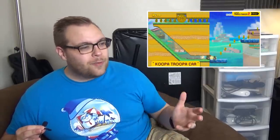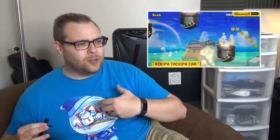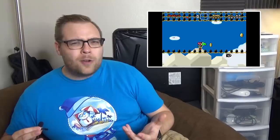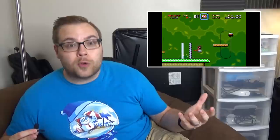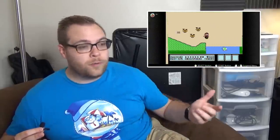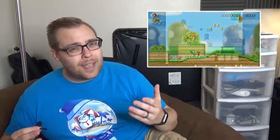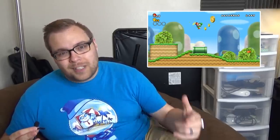Super Mario Maker 2 is just around the corner and I could not be more excited. Thinking of all the level ideas and crazy situations we'll be able to build has made me reflect on the joy of getting into design in the first place with Mario ROM hacks, or in a wider sense how much of an impact Super Mario World has had on platforming in general. So today on Good Game Design I wanted to see how the other 2D titles before and after stack up to this 1990 classic and analyze how it innovated in ways we haven't really seen the Italian wonder do since.